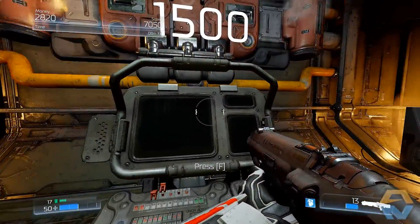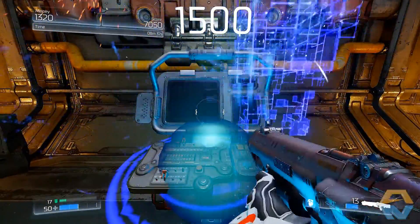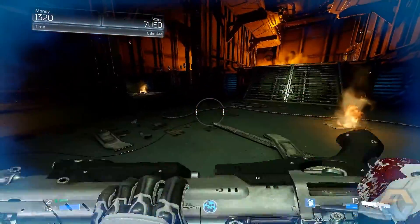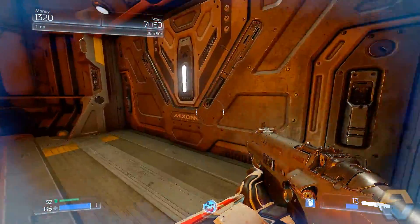What does the perk do? 1500 points. If I press F, it gives me a power up — regeneration. So I guess that gives me regeneration for a short period of time. Let's head on out here.